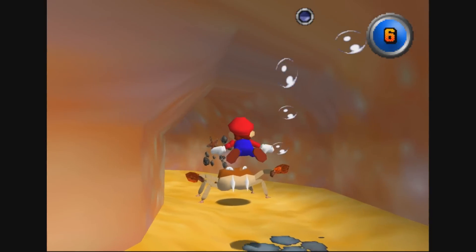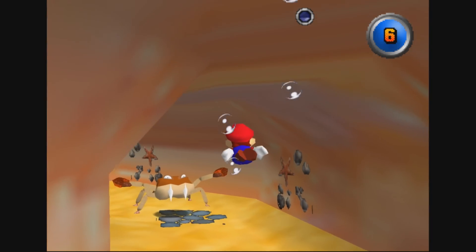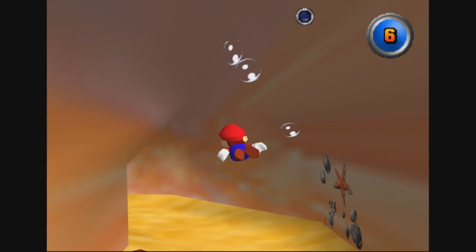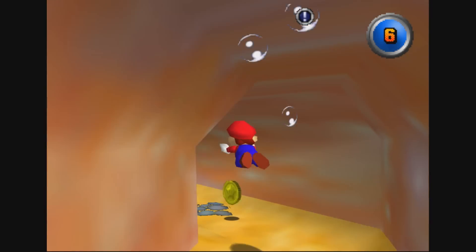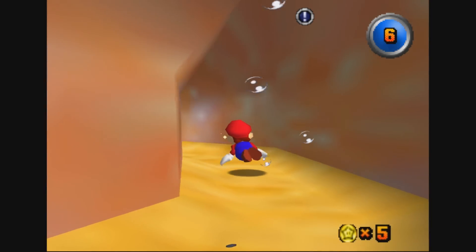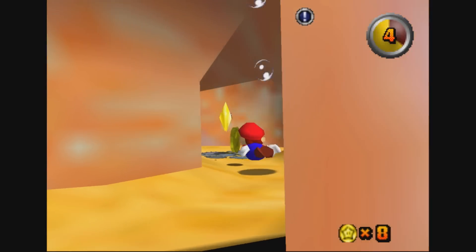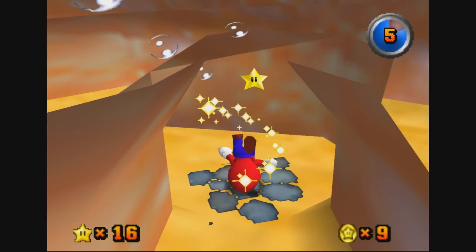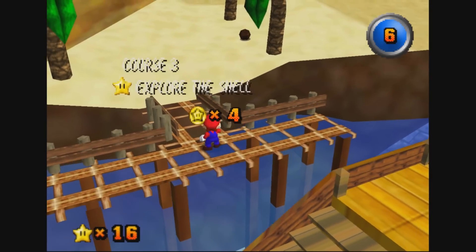These crabs right here, they can only hit you if you swim left or right of them. So just swim above them — they can't do anything to me. You just have to go in a circle and you will be at the store eventually. You can run out of air pretty easily here, but if you reach the coins you will usually make it, because the coins heal you up. They don't refill your air though, like they do in the original 64.